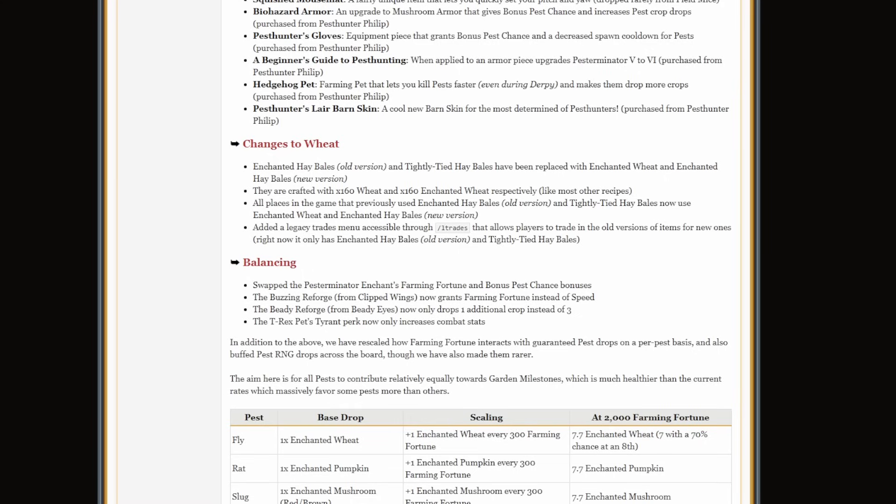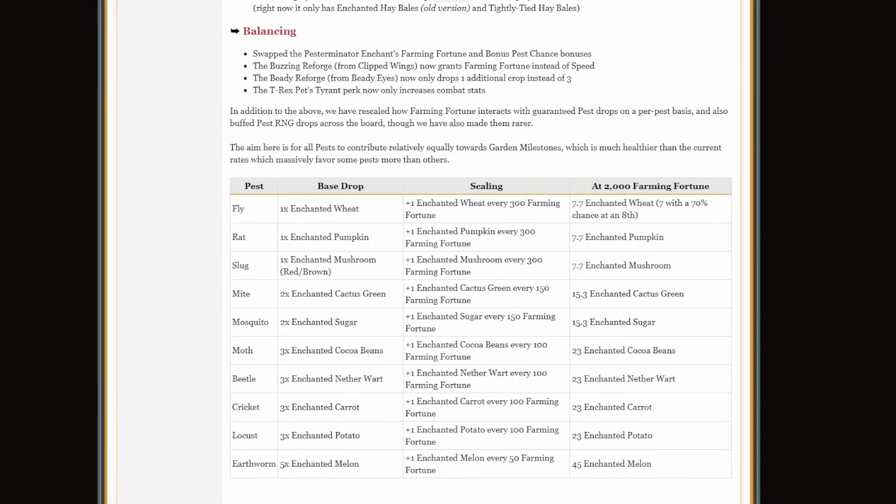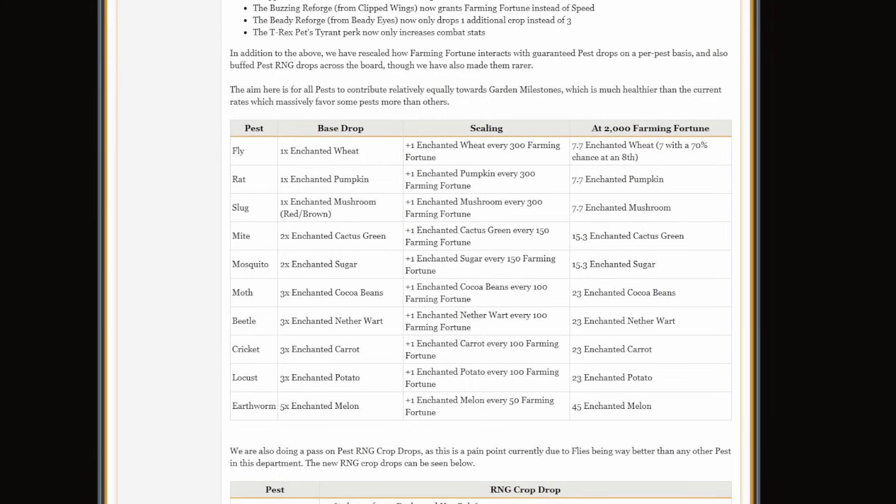There are also a few balancing changes. They swapped the pest terminator enchant's farming fortune and bonus pest chance bonuses. Buzzing reforge also got changed, same thing with Beady. The T-Rex pet's tyrant perk now only increases combat stats — people were using that to get a lot of bonus pest chance, so you can't do that anymore. They've also rescaled how farming fortune interacts with guaranteed pest drops on a per-pest basis, and buffed the RNG drops across the board, although they've made them a bit rarer. The aim is for all pests to contribute relatively equally in terms of guarded milestones.